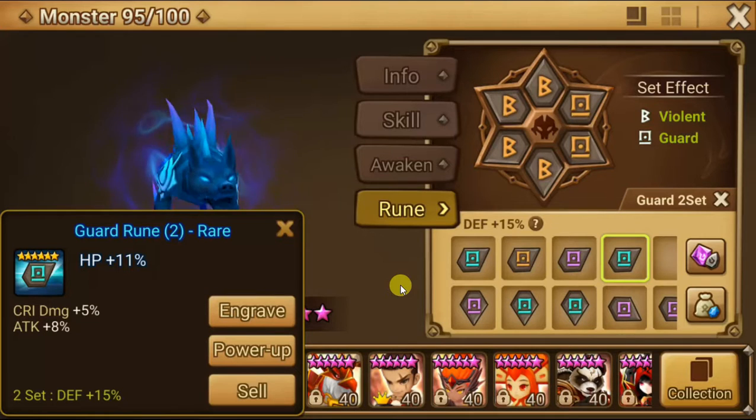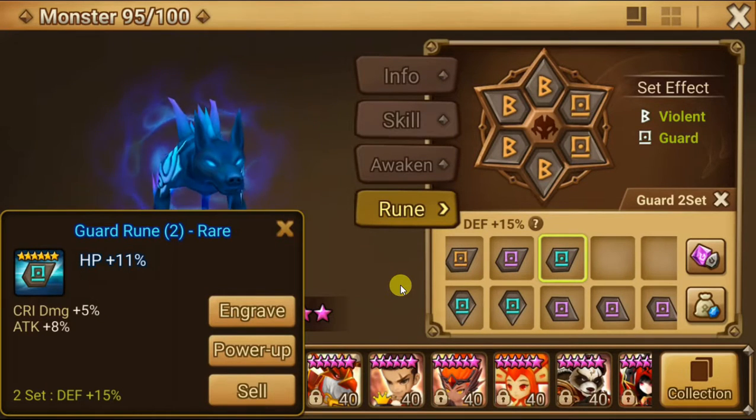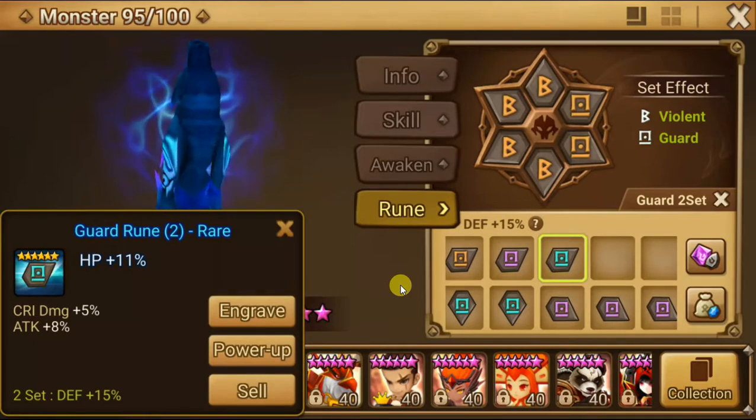We got some HP percents. This is a weird rune — HP, crit damage, attack. If I ever get a Rakan, this might be good for him.